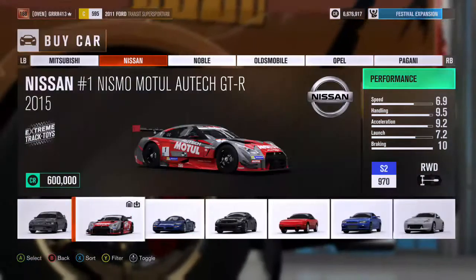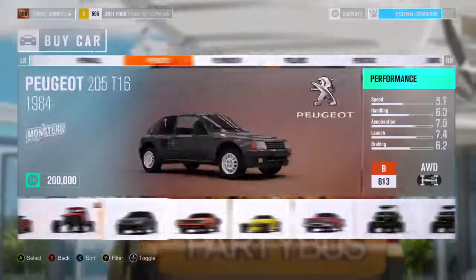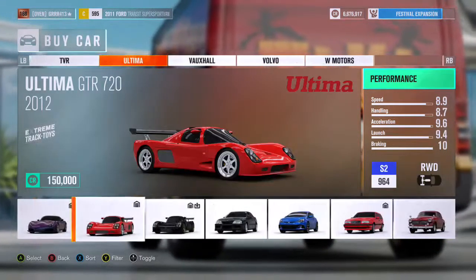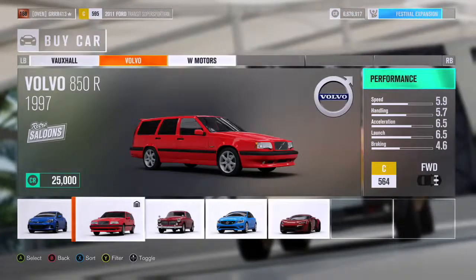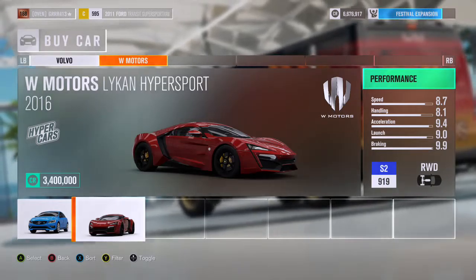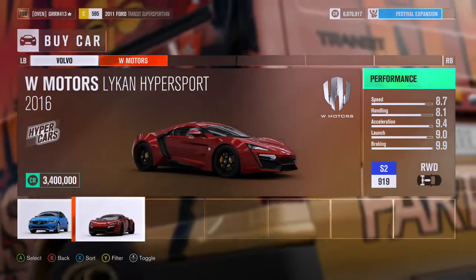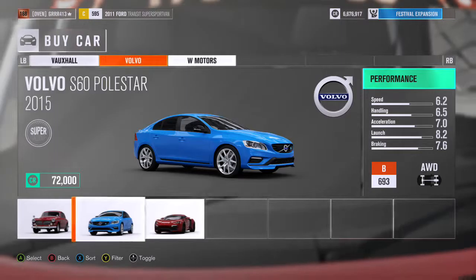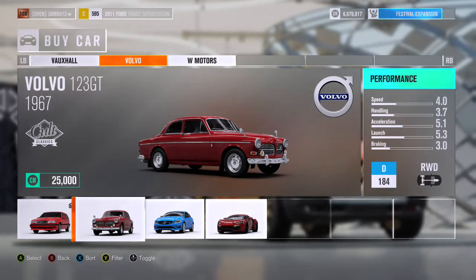Pretty much anything made by Nissan is going to be a great drift car. Subaru BRZ and the Toyota GT86 are also some good drift car options. Those are probably what you guys will want to drift as well: American Muscle, Nissan, the GT86 and BRZ. And whatever you feel like, honestly — if you want to make something unique and try drifting it, it might surprise you.